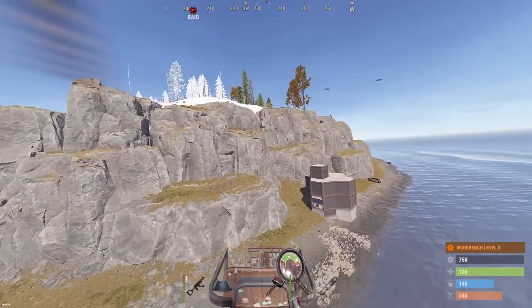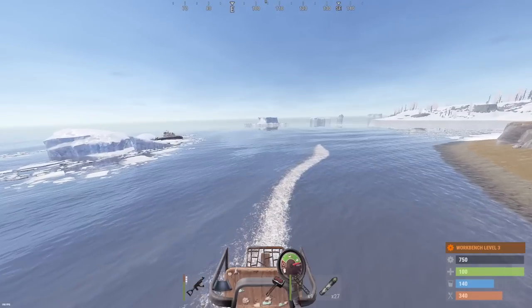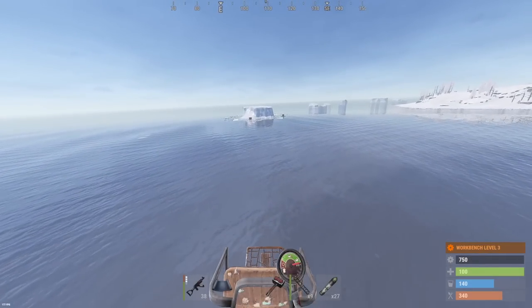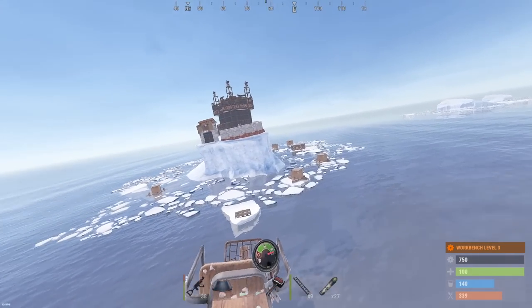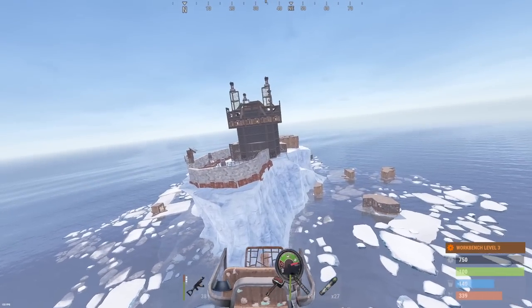Alright guys, server has been popping off today. I just wanted to showcase a couple of the bases that we'll probably go for tomorrow. Check this base out over here on the iceberg - this is one of our primary targets for tomorrow. Dude does have SAM sites so we've got to stay low. Those are externals and they all have turrets on them - turrets all around the actual base, completely armored. That's gonna be a nice one.